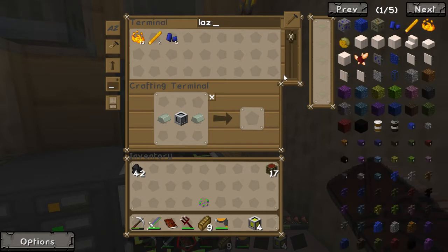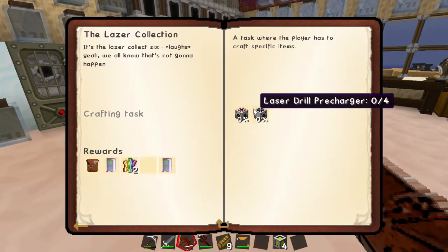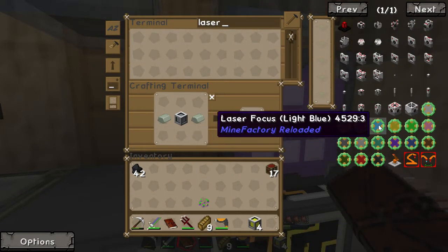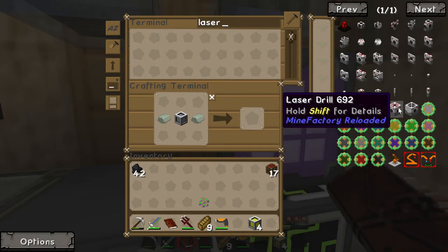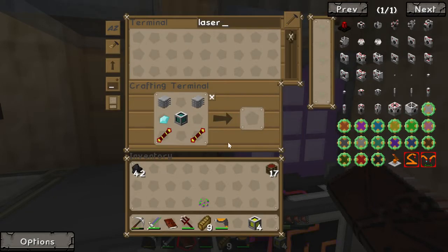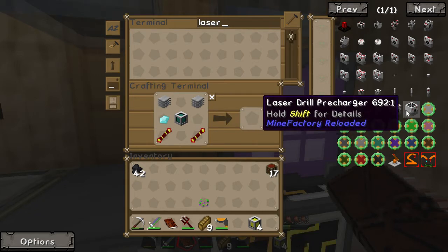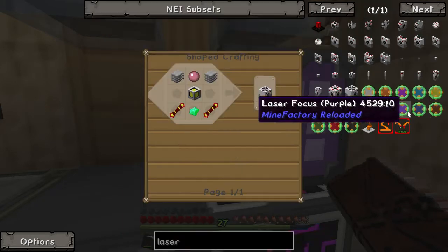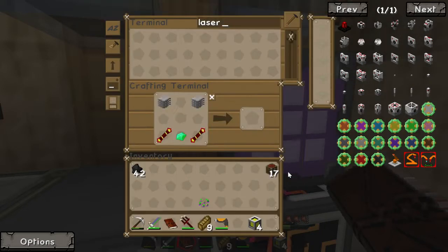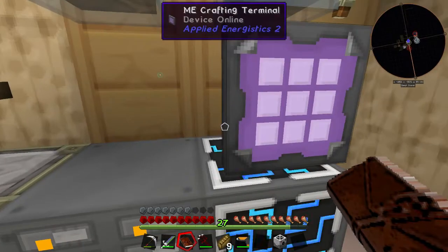Laser drill — am I spelling it wrong? Did I put Z instead of S? Pretty easy. Resonant — what have we got? Diamonds. Speaking of diamonds, pink slime ball — can we make one now? Laser precharger is pretty much done, we just need the hardened energy cell. So laser precharger and one more diamond — that is really easy.